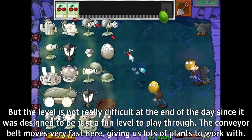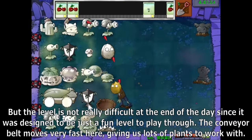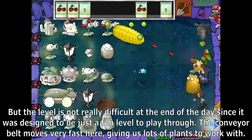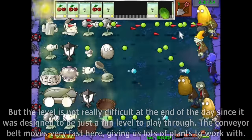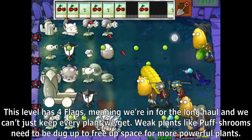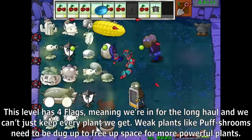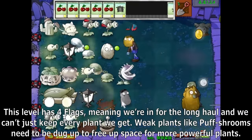The level is not really difficult at the end of the day, since it was designed to just be a fun level to play through. The conveyor belt moves very fast here, giving us lots of plants to work with. This level has four flags, meaning we're in for the long haul and we can't just keep every plant we get. Weak plants like Puff Shrooms need to be dug up to free space for more powerful plants.